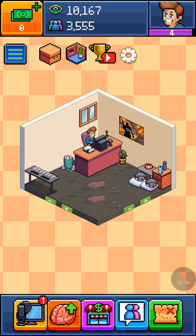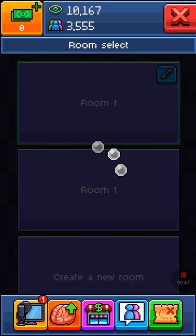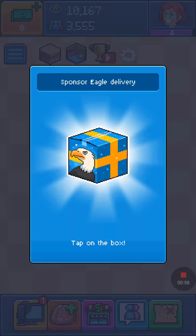I started this game a couple days ago, and this is not what your room looks like whenever you first get on the game. I'll show you what it looks like when you first start — you go to room select, and that's it, this is what you get when you first start. Oh, and here's a sponsor eagle. These sponsor eagles give you random gifts and they come along randomly — you gotta tap the box.